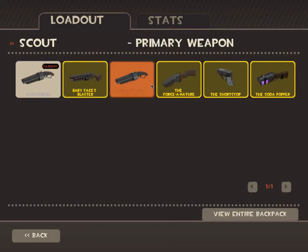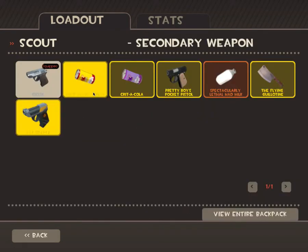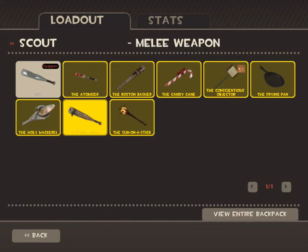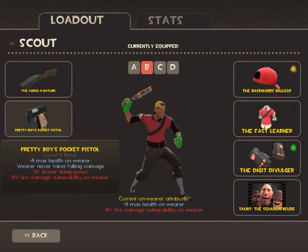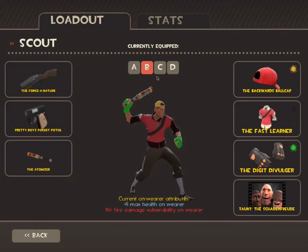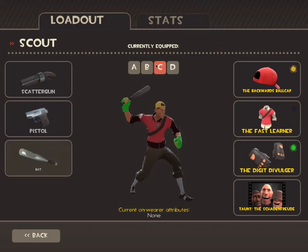The second one is my jump set. So if you do Force-a-Nature, Pretty Boy's Pocket Pistol for no fall damage — and the extra health is good — and the Atomizer. The extra health can let you take an extra jump without losing any of Scout's normal health.